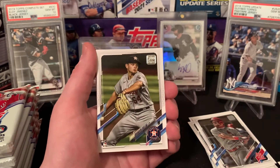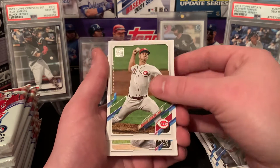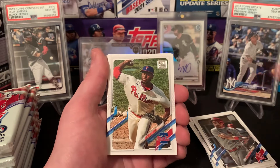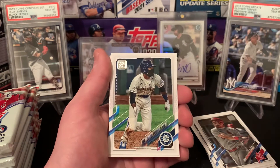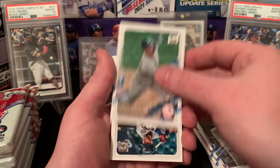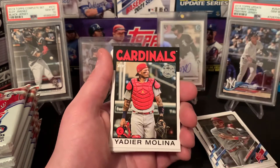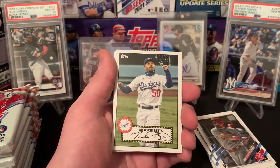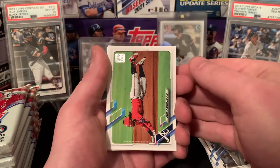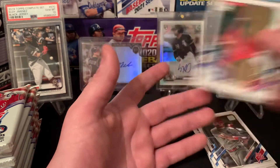Honestly hoping Shohei can have a bounce back too. Got a Brandon Belak rookie, Michael Lorenzen, Tim Anderson, Jose Quintana, Hector Neris, Harrison Bader, Dee Strange-Gordon, Gleyber — shout out Gleyber PSA 10 in the back there, I think he's going to have a big year. Josh Donaldson, Yadier Molina 86 insert, Mookie 52 insert, Tyler Chatwood former Rocky, Acuna Jr., Yuli Gurriel, Ian Kennedy, and a Shane Bieber to finish that one off.